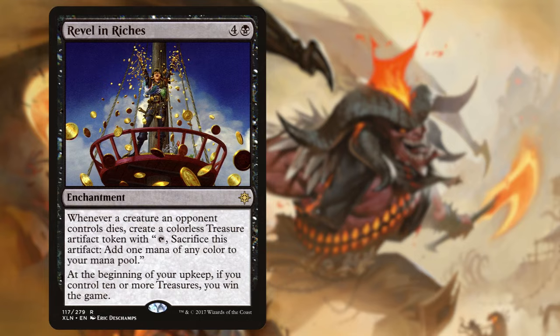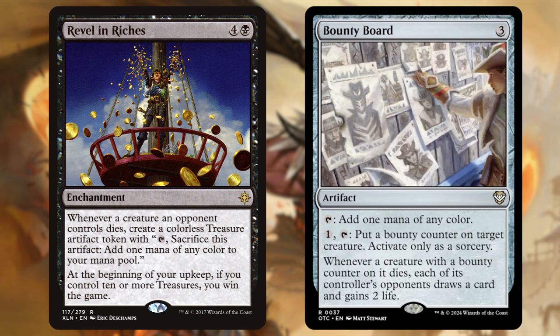Next add: Revel in Riches for 5 and a black. When a creature an opponent controls dies, create a treasure token. At the beginning of your upkeep, if you have 10 or more treasures, you win the game. So here's a win condition that also generates more treasures. We are taking out a weird 3-drop mana rock that lets you put bounty counters on creatures, and when those creatures die, each of your opponents draws a card and gains 2 life — essentially a group hug card that just isn't efficient.